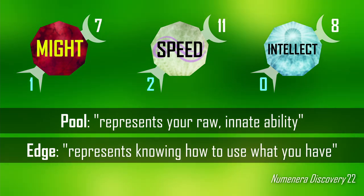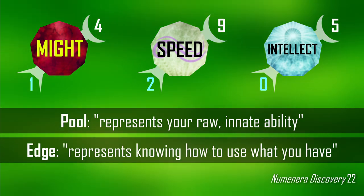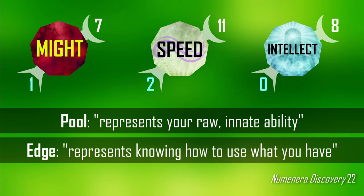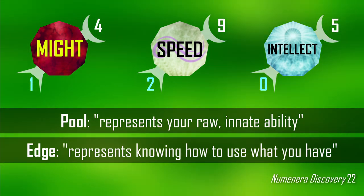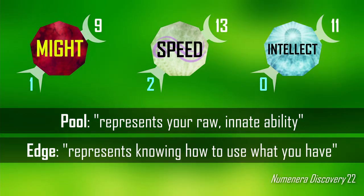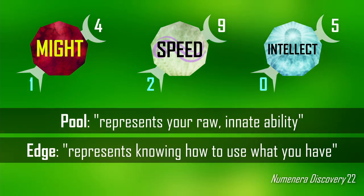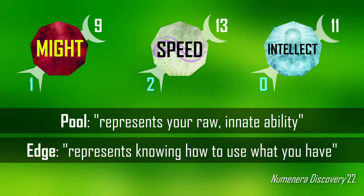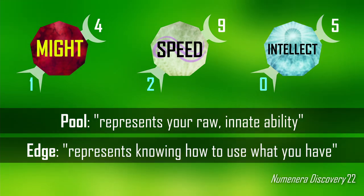In theory, edge represents how efficiently you can use your might, speed, or intellect. In practice, it functions by reducing the pool cost any time your character activates an ability or applies effort to a task. Edge, as the name implies, suggests that your character has an edge in one of the three abstracted stats of the cipher system. It exists alongside your stat pool, and a high pool is always enhanced by a high edge in that related stat. With an understanding of what pool and edge represent, we can now look at how effort factors into this equation.